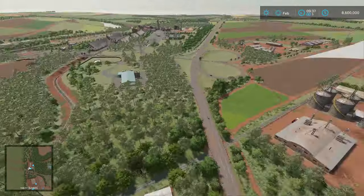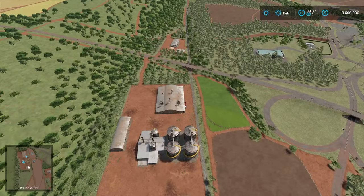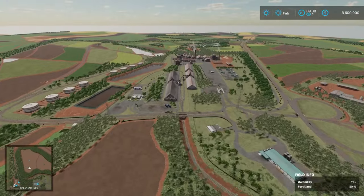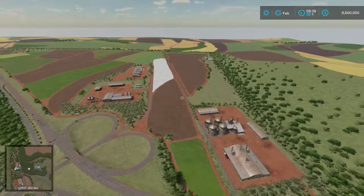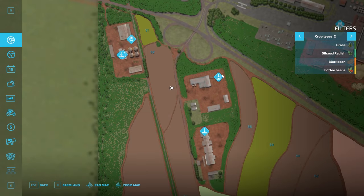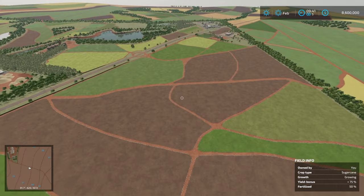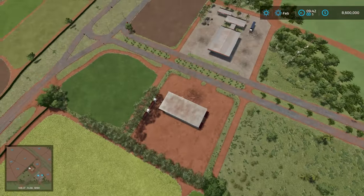Beautiful map - I love the layout with the sugar cane being so predominant. Here's the railroad silo west. The train comes down this way, then it crosses over here, makes a loop into the factory, goes around the factory, loops back out, then crosses back over and heads south off the map. It's a really cool loop - I've never seen a train quite do something like that in Farming Simulator. Right over here we have the lime station, the bales sell point which is the cotton gin, and the animal dealer.